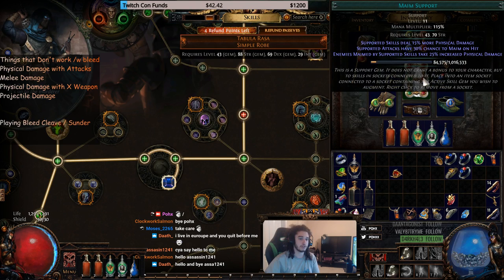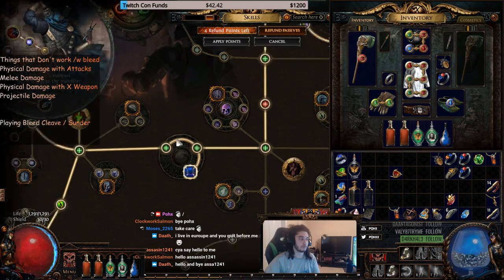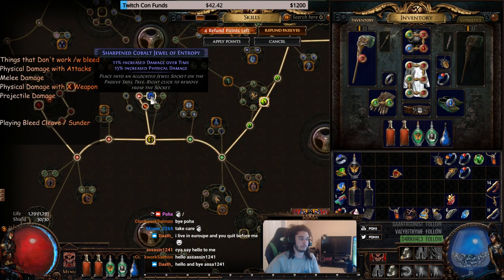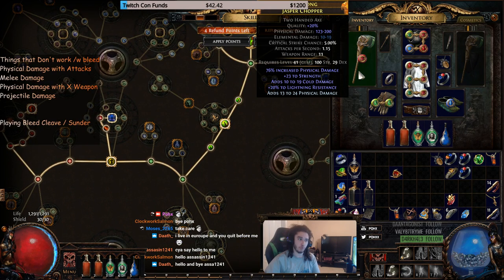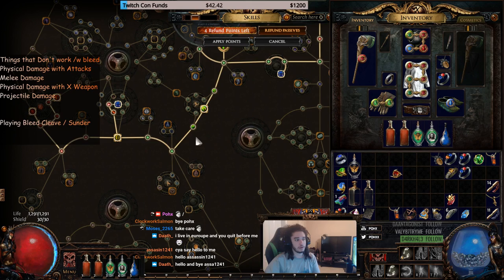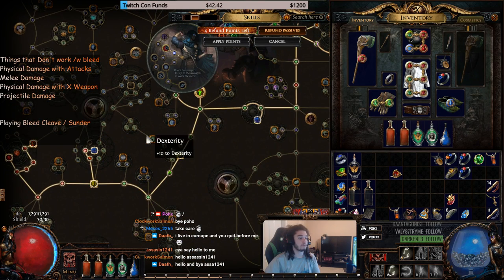Rapid decay gives 25% more damage over time — this will probably be swapped for a crit multi gem later. Chance to bleed also gives flat physical damage. I'm using Sunder for now; ideally I wanted cleave because it gives free Fortify and you can't Sunder with a sword, but cleave doesn't feel like it has good AoE right now, so I'm holding off on that.